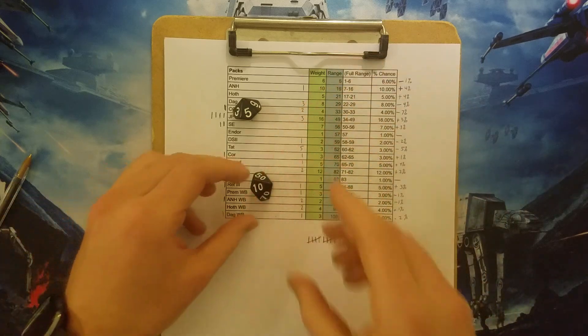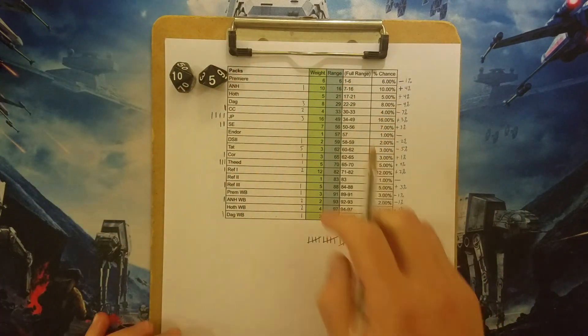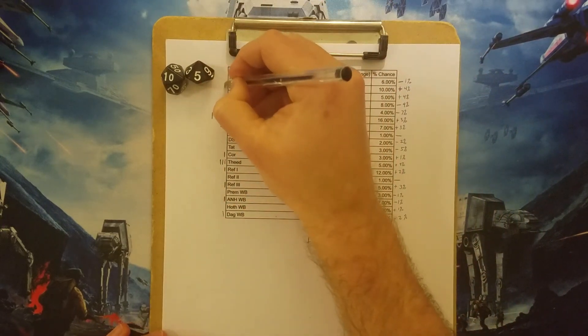A... 15. That's gonna be a low number. A New Hope, okay. That's our first A New Hope since I redid the percentages.